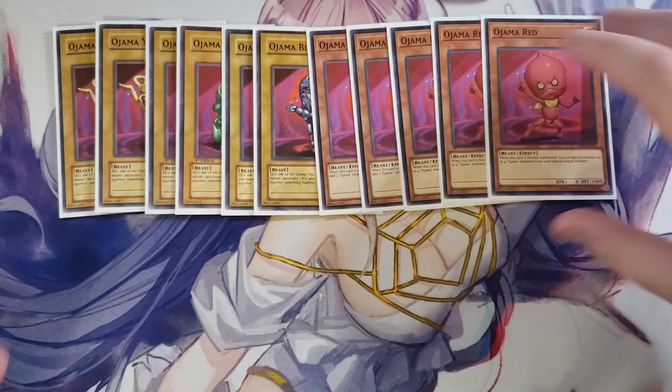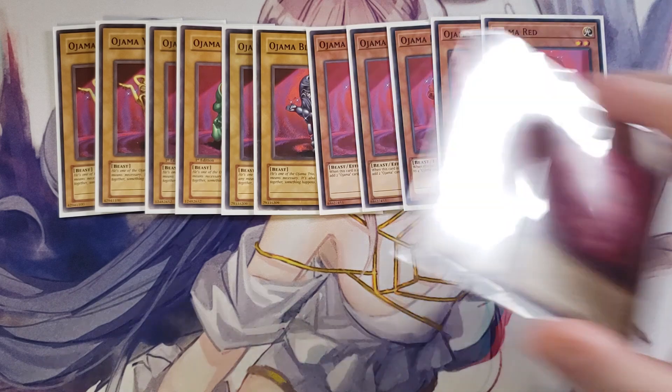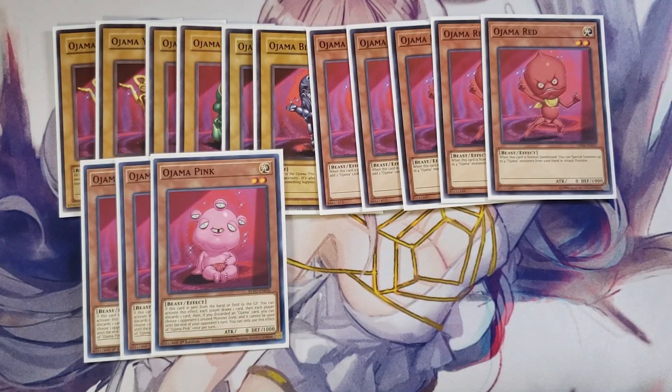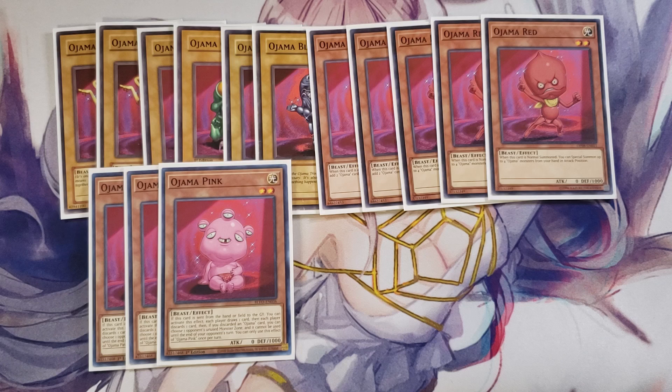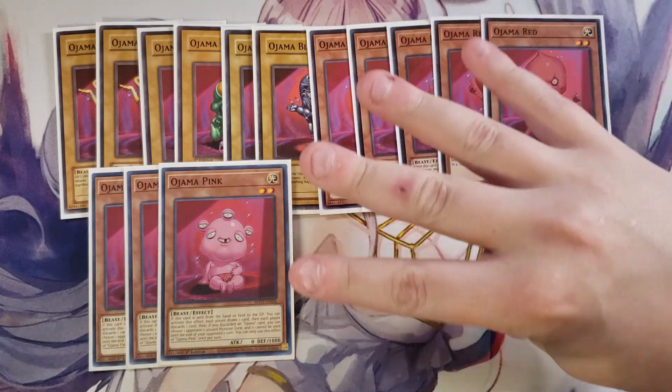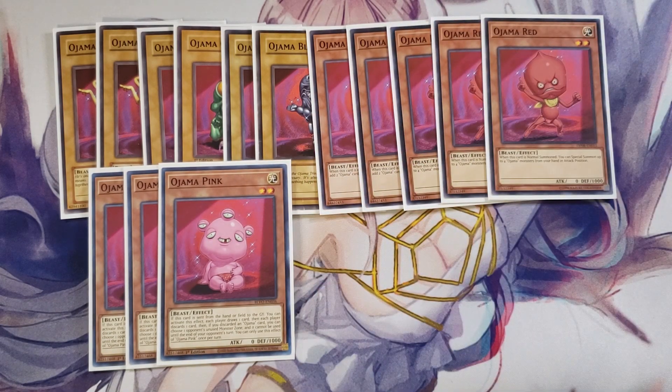We play three copies of the new Ojama Pink, which is quickly becoming my favorite artwork and favorite Ojama monster. If this card is sent from the hand or field to the graveyard, each player draws a card and then each player discards a card. Then, if the discarded card is an Ojama card, you can choose one unused monster zone on your opponent's side of the field and it cannot be used until the end of your opponent's next turn. If you also get out an Ojama King, you're essentially locking down four of your opponent's zones.